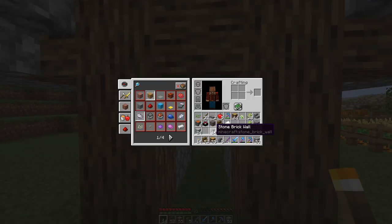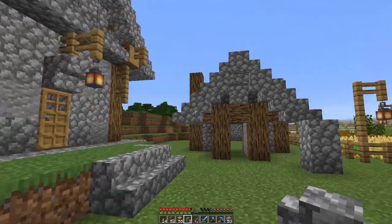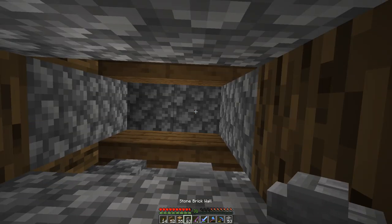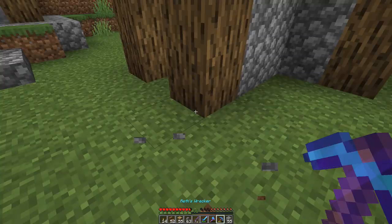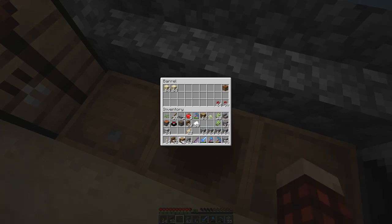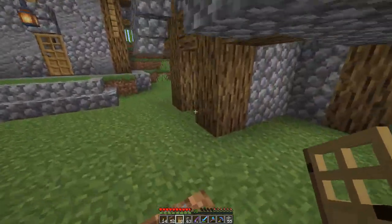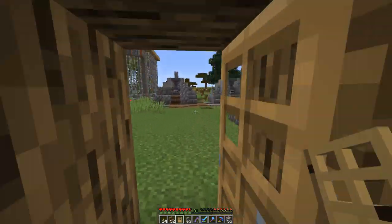And then we can put some cobblestone in here — and then here like that. This gives us a little bit of room up there for some lighting inside this little vestibule type place. Let's take this down. I just need a couple doors — we're going to use oak doors like we've been using all along. Make some doors and then just put doors here and here. Then this opens up into the main enchanting area. It's going to look okay.